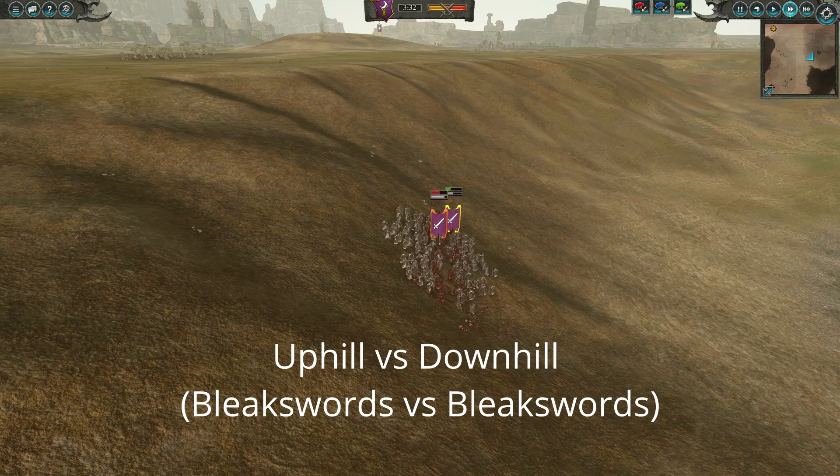Units moving up slopes also take a penalty to their fatigue — up to 150% more fatigue gained depending on the steepness of the hill.